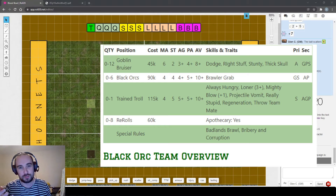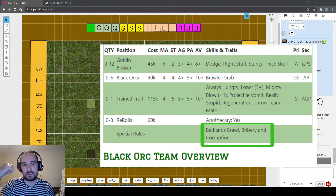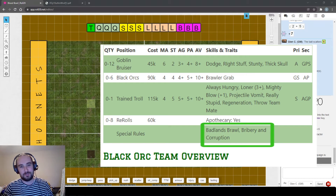The troll also has mighty blow, regeneration, and throw teammate. The Goblin Bruisers have right stuff so there are plenty of players for the troll to throw. A key Black Orc ability is bribery and corruption - any team with goblins gets a discount on bribe inducements, buying them for 50k instead of the usual 100k. This lets them lean into a fouling play style, supported by the changes to the guard skill for fouls and easy access to sneaky git.